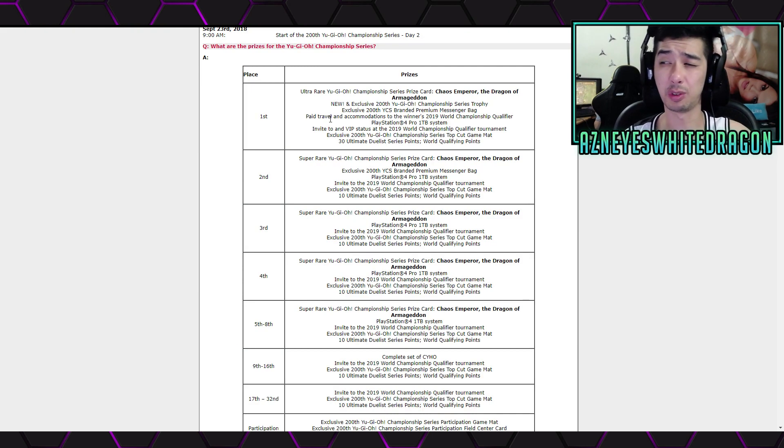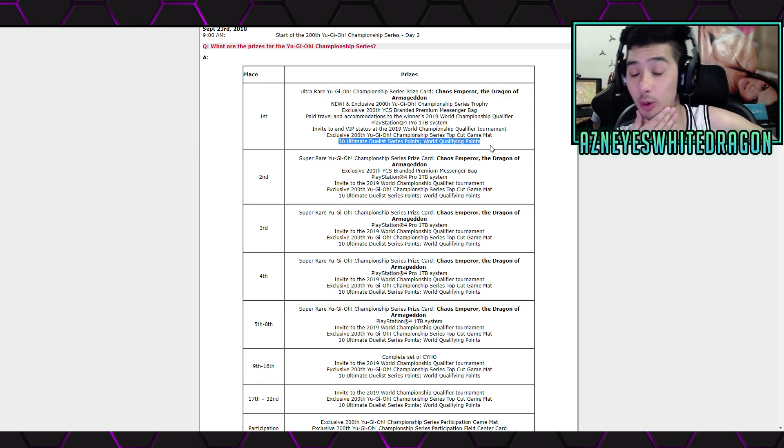As far as what the prize support goes — this is the one with Chaos Emperor, the Dragon of Armageddon. For first place, you get the ultra-rare variant of that card. In addition, you get a trophy, a messenger bag, paid travel and accommodations to the winner's 2019 World Championship qualifier, a 1TB PlayStation 4 Pro, VIP status at the World Championship qualifier tournament, an exclusive 200th Yu-Gi-Oh! Championship Series top cut game mat, and 30 Ultimate Duelist Series points.